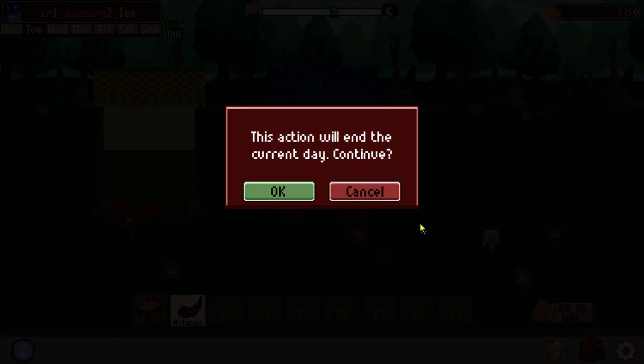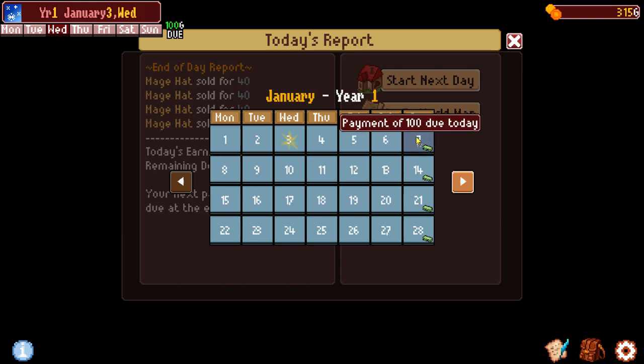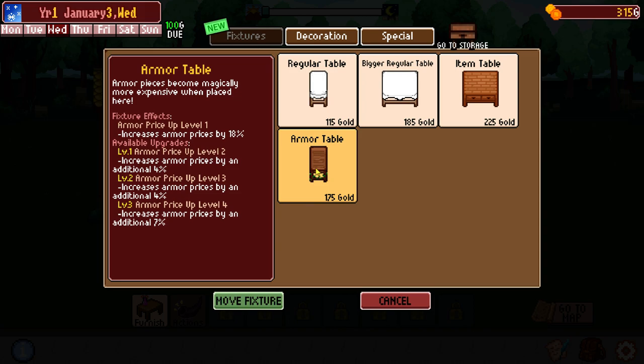So we can go into our map now at the end of the first day. We sold four mage hats for 40 gold apiece — we earned ourselves 160 bucks. We have a first payment coming up on the 7th for 100 gold. So that's okay. Now, what we could do is we could do another day of selling things, or we could head back into the world map and go back into the dungeons trying to find more loot. I think we're gonna go sell more things again because we have plenty of stuff to sell. I have an armor table now.